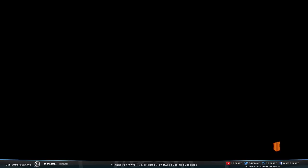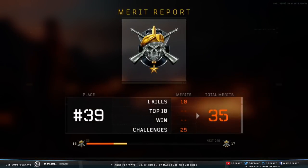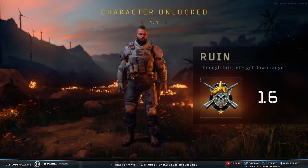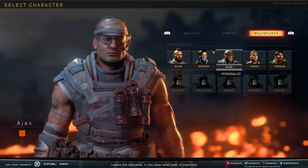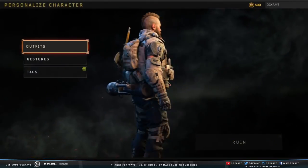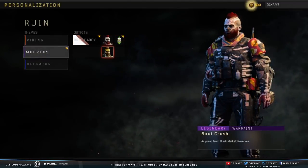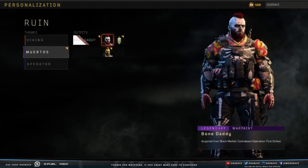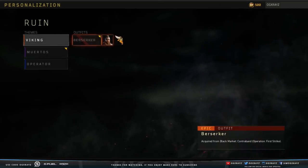So here we go, let's find out. Should be the easiest specialist we've ever unlocked. I had a three times zoom on that. Oh dude, here we go — I'm dead and I got Ruin! Enough talk, let's get Ruin. I got it, let me check him. I need to make sure I put my character on. Here's Ruin. He's got his Muertos outfit which looks really nice. Yellow face — why does it look yellow in the image but not yellow in the game? That's weird. Also got the Viking outfit apparently. I like the Muertos one better.